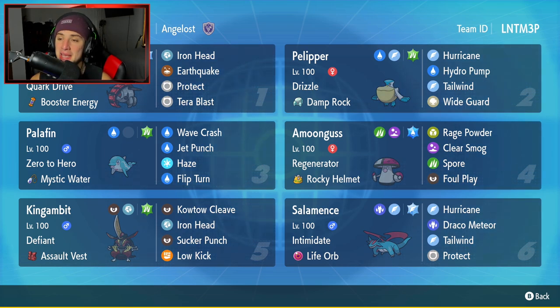Second Pokemon is my main man Pots and Pans — we've got Pelipper, or as I like to call them, Peloops. Peloops has Drizzle and a Damp Rock as its item, with Hurricane, Hydro Pump, Tailwind, and Wide Guard. Very good Pokemon for the ranked ladder — cannot go wrong with Pelipper.